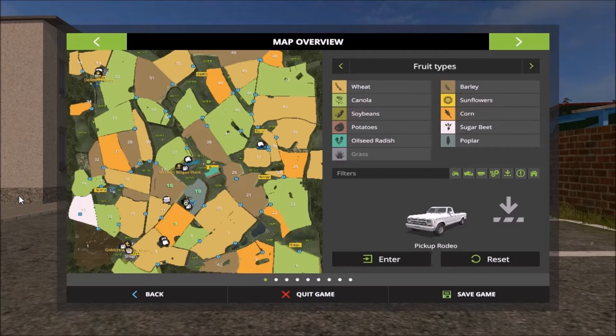From the main farm I'll head north to visit the cow facility and the sheep facility, then come back down south to visit the Goldcrest Grain, and then head northwest to the spinry up there. There are about three sell points, plus a biogas plant.